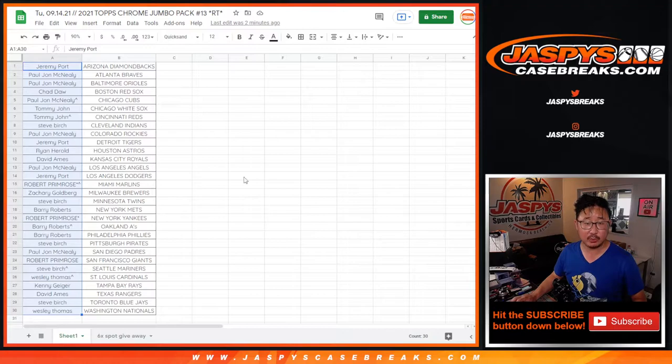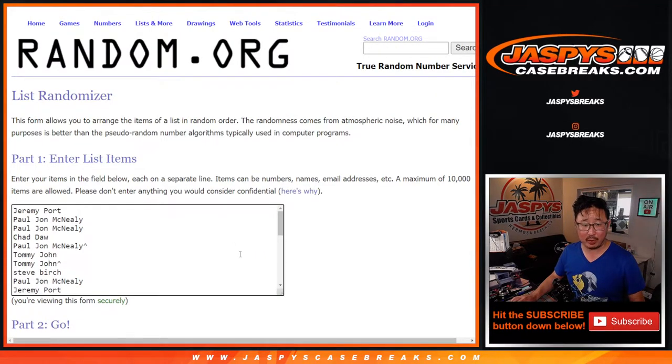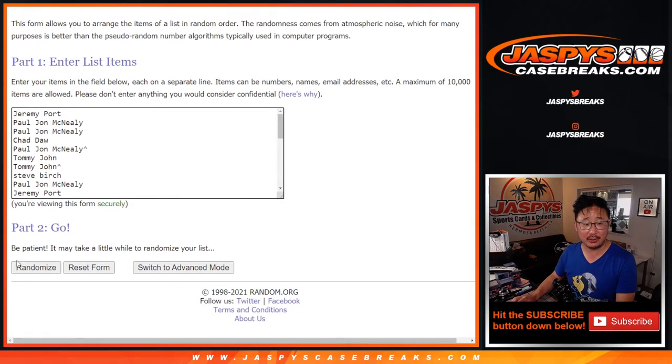Now let's gather everybody's names once again for our third and final dice roll. This is the main point of this break. Top six is going to get into that high-end baseball mixer on jaspyscasebreaks.com. Five and a three, eight times. Top six after eight — good luck.